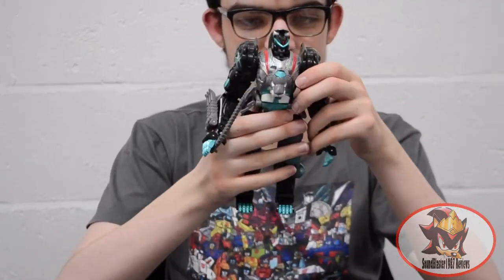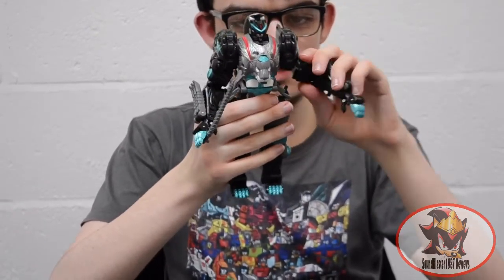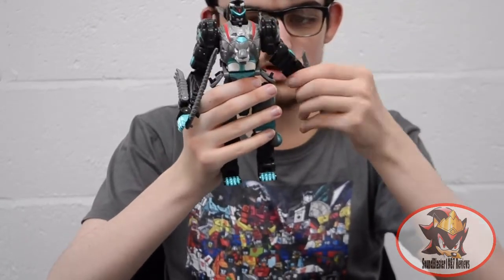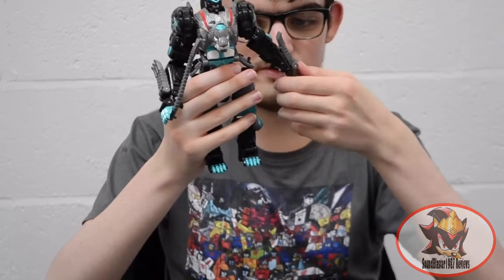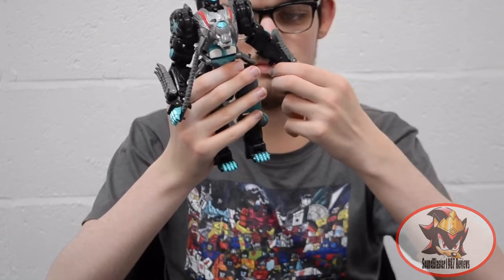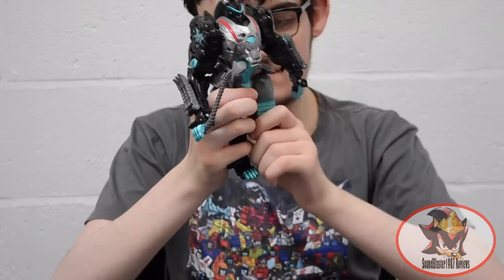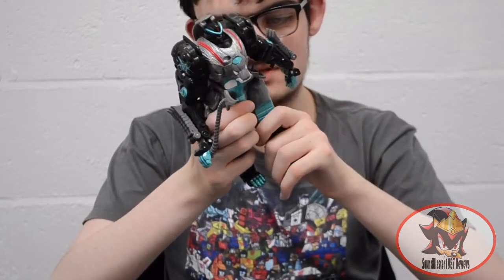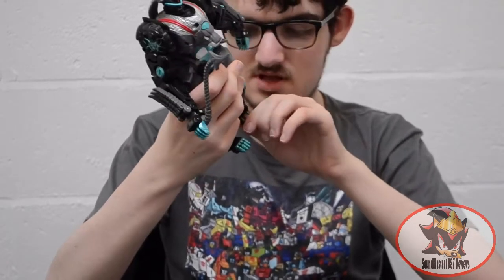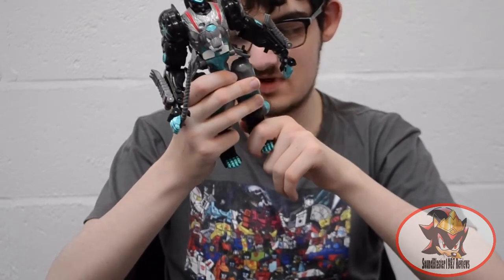Articulation in robot mode is pretty much the same as in lion mode: ratcheted shoulders, stiff hinge outward movement, hinged elbows, ratcheted forearm swivel, and double-hinged knuckles for hand posing. Forward and back ratcheted hips with one click outwards, very low-down ratcheted knees, and the rear toes and heel spurs are hinged as well.